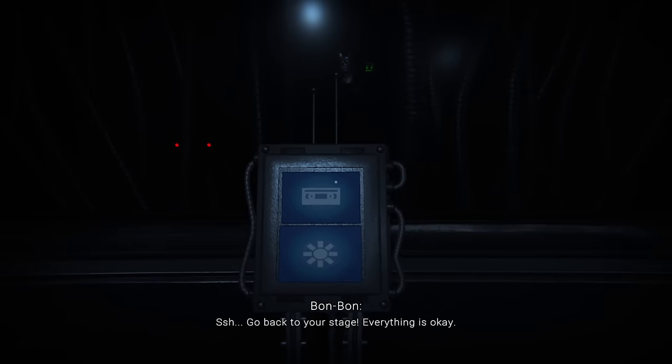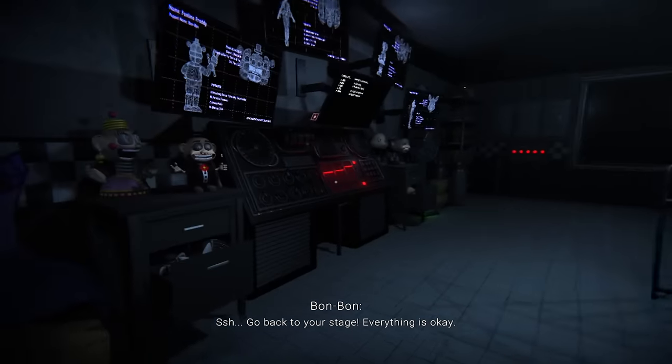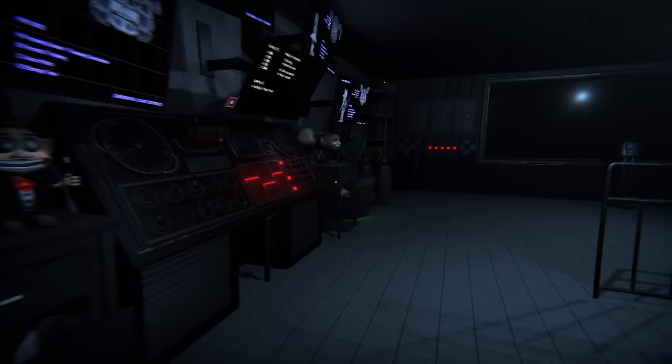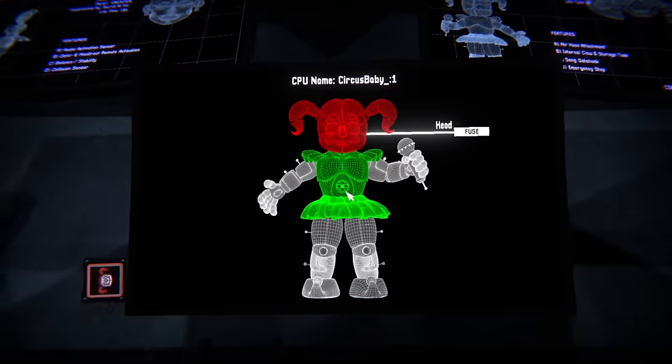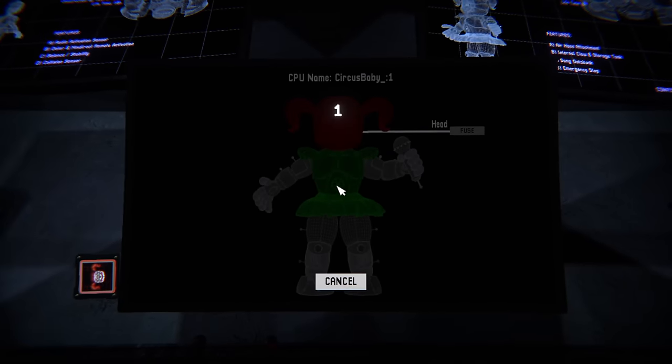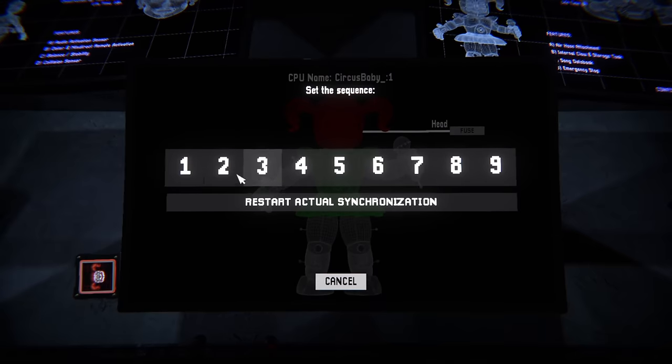So in this level, we have to build Circus Baby to win — pretty simple, except every limb has to be fused with a variety of puzzles. The head needs us to repeat numbers, the arms require us to connect lines in a maze, and the legs have that stupid colour puzzle I mentioned earlier.